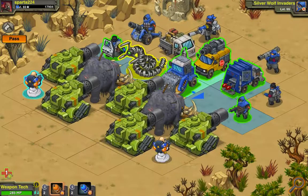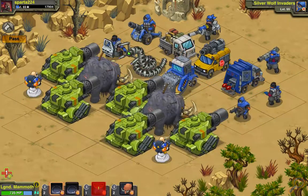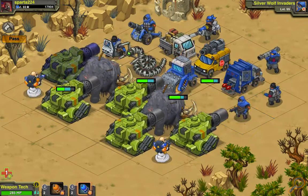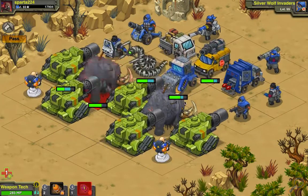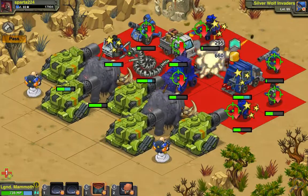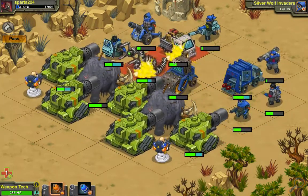So the Weapon Tech is basically a helper unit, it's not like a unit by itself. Normally these guys have high resistance to crushing damage. Now if I were to hit them with this Shatter Amp right here, then they take significantly more crushing damage, as you can see right there. Same goes for the Explosive Amp, which works with explosive damage.